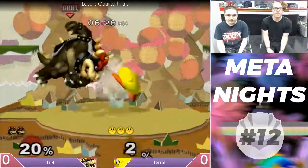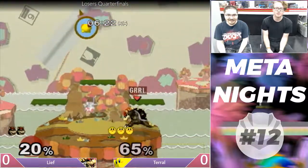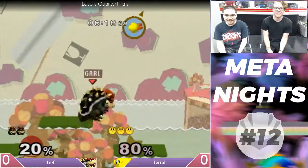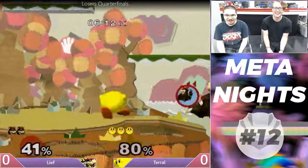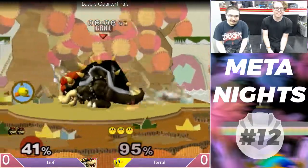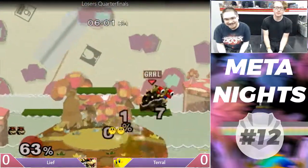Both of these characters are so hilariously bad, they shouldn't even — why is this match happening? Okay, you got Bowser with the grab, down-tilt, up-B, back-air, down-smash. Bowser up-B out of shield and takes a stock.